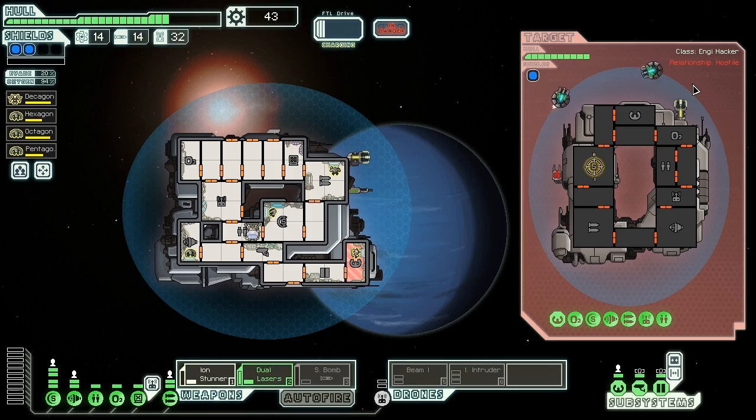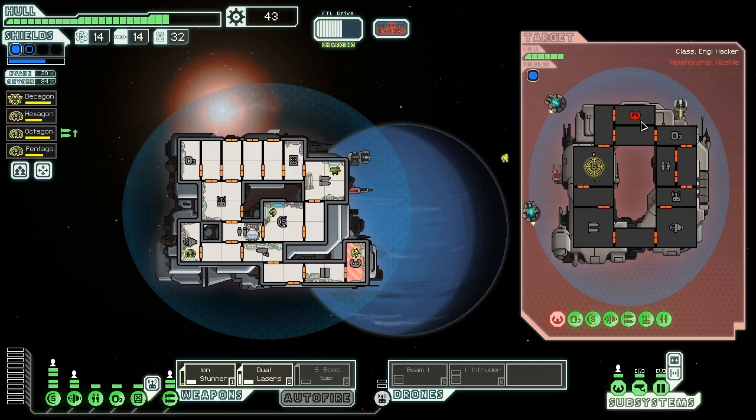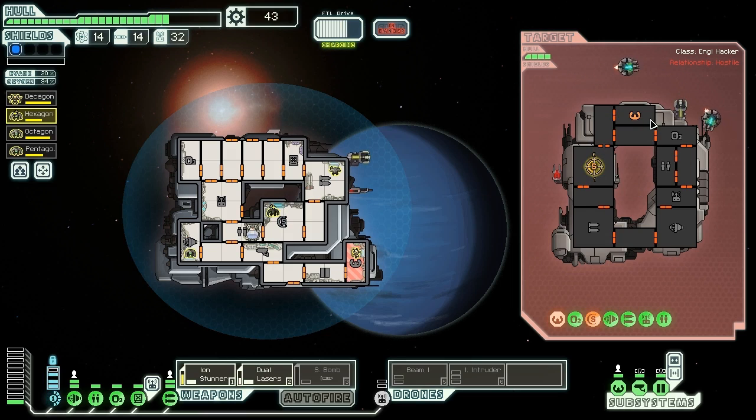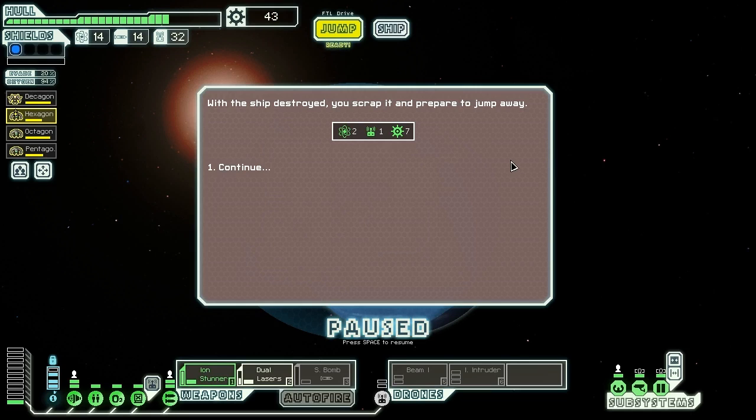These guys can't hurt us either, so we smash them for murdering our crew. They're an NG hacker — did they set the virus on us? We ion stun their shields, set them on fire, and keep the pressure on. They have a clone bay so we can't kill the crew, but the hull goes down. The NG hacker ship is destroyed, giving us two fuel, one drone part, and seven scrap. Then — to our surprise — our NG crew member reforms. The virus reconstituted, repurposed, and reprogrammed the NG host, and it has learned a great deal from its time on our ship.